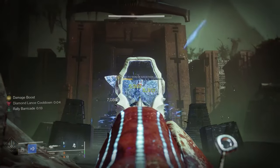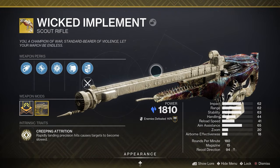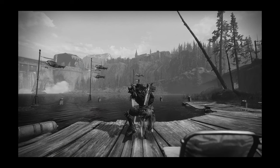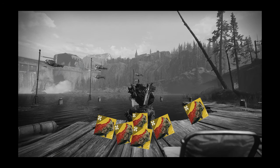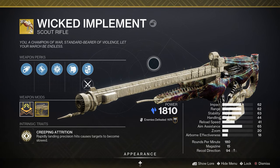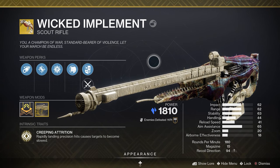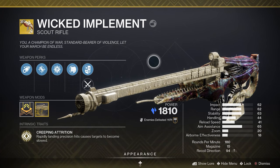Wicked Implement came into Destiny 2 during Season of the Deep, attached to fishing. We spent hours fishing week after week trying to get all the different exotic fish to then unlock the mission to earn the exotic weapon. But after all that work, many players felt Wicked Implement was pretty disappointing, even with the catalyst. Let's go over it.